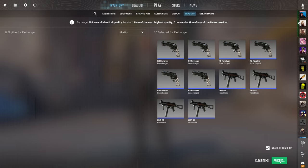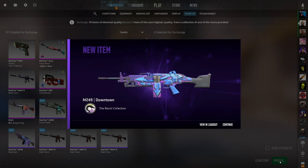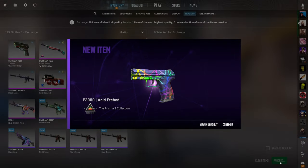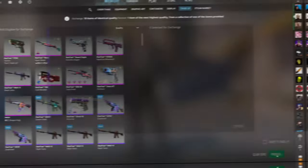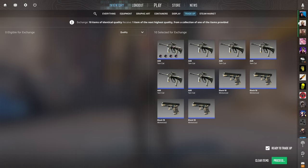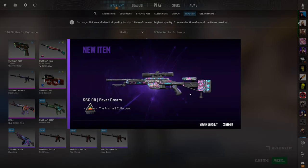Entering the ninth contract — show us the Fever Dream. We didn't get it — L outcome. Back-to-back losses to start. The luck turned bad again for most of this contract. On the final 90th tradeup we finally hit the SSG Fever Dream on the last one — that recoups a lot of our losses on this contract.